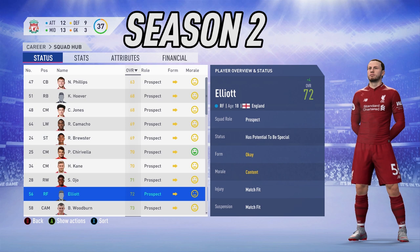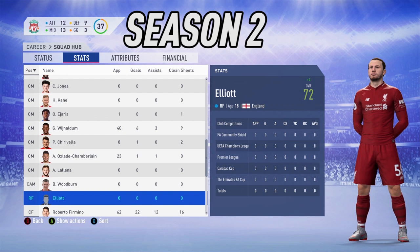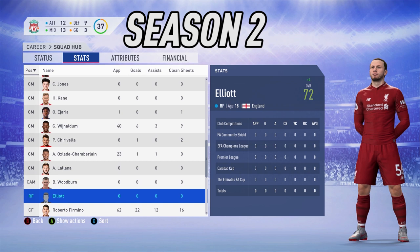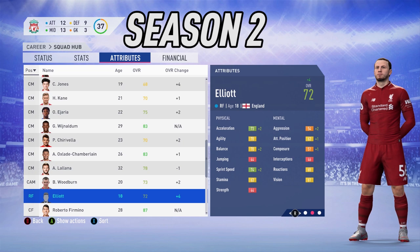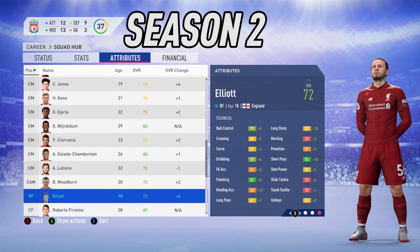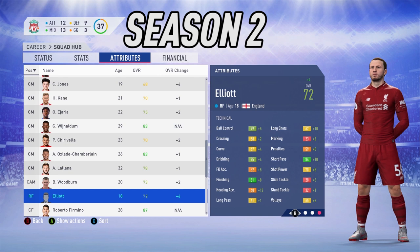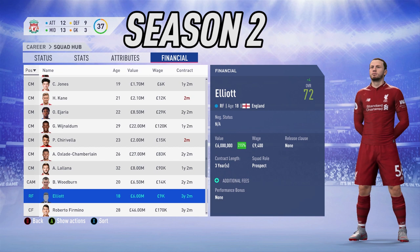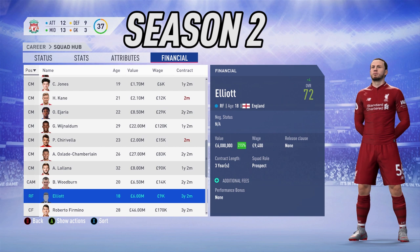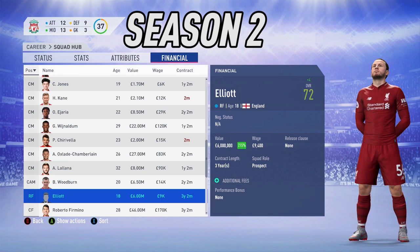Season two is pretty much the same story. Harvey Elliott gets another plus four to his overall, which is decent growth, now at 72 overall at 18 years of age, still with potential to be special. The worrying thing: zero game time again. We can't send him out on loan or do anything about it — just demotivating to see him not getting any minutes under Jurgen Klopp. He's now cracked the 70s. Notably, short passing is now his number one stat, and there was a plus 12 to heading accuracy. His value has jumped 215% to 6 million pounds.